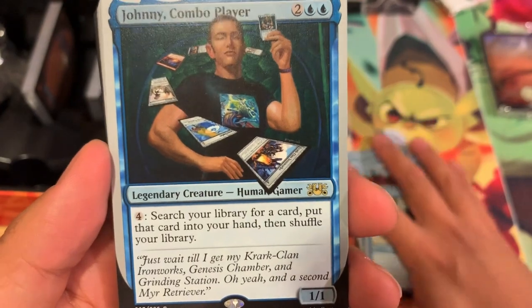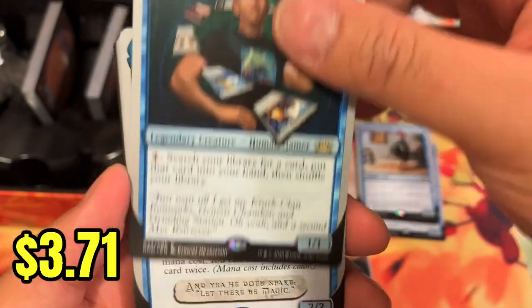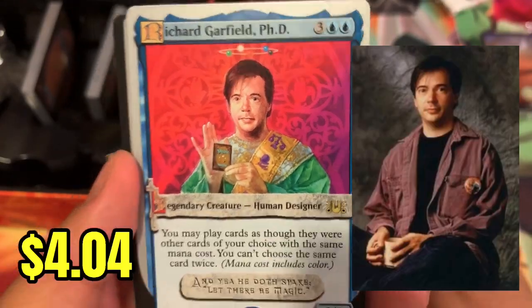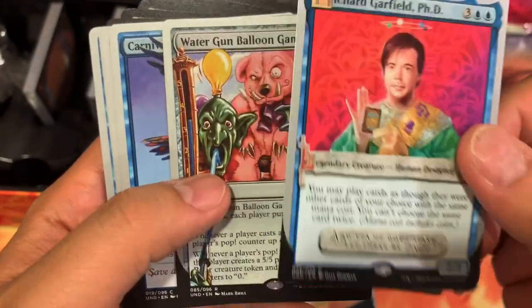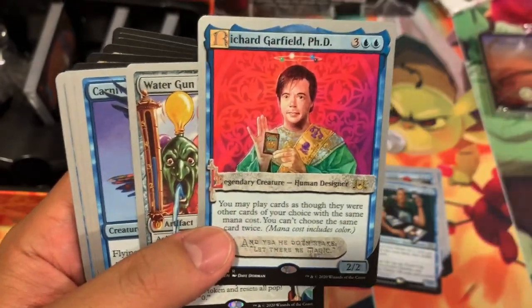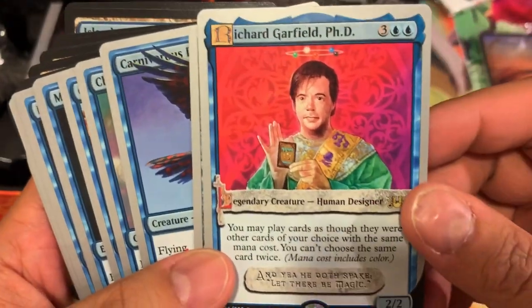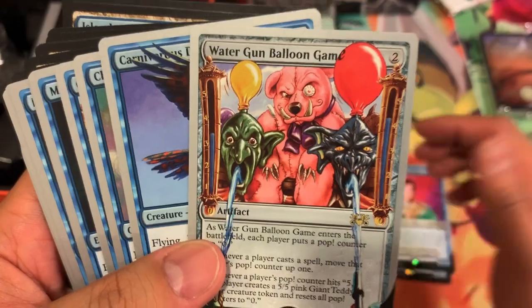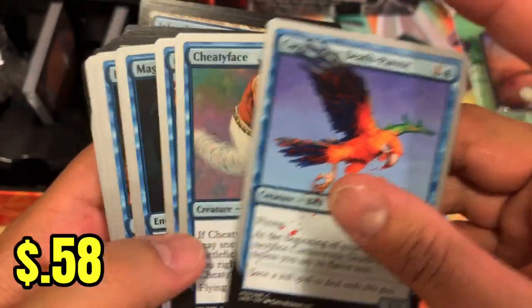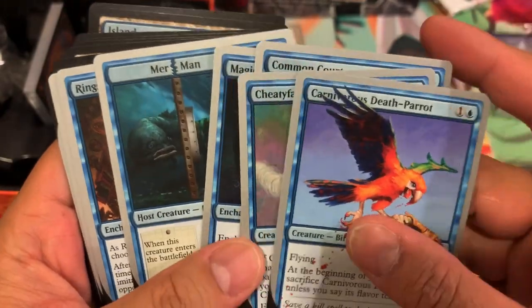Johnny Combo Player — search your library for a card, put that card in your hand, and shuffle your library. Richard Garfield — these are reprints; I know that for sure is a reprint. So not only are some of the rares reprinted, but commons and uncommons as well. I know I've seen that in another unset. Water Gun Balloon Game. Here are some of the other uncommons and commons.